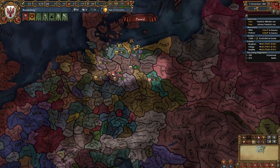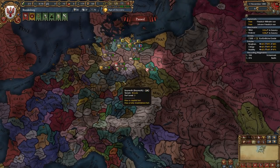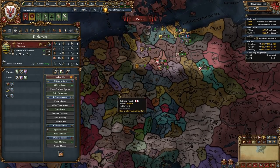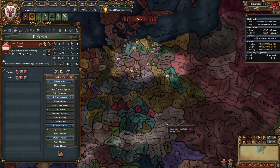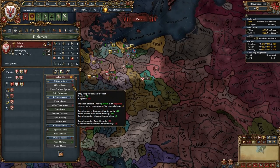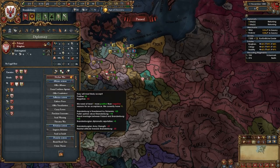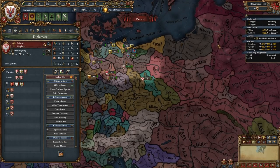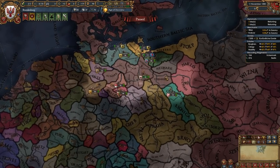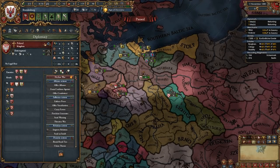Now it's time for alliances. The most important nations to ally are Austria and Poland, along with one elector — preferably Saxony, but if you can't get Saxony, ally someone like Köln, Trier, Mainz, or the Palatinate. Start by allying Austria — they will always be available. Sometimes you can ally Poland right off the bat, but if you can't, royal marry them first and then improve relations for a month or two. We're also not going to be setting any rivals just yet. Wait a month or two for alliances to form.